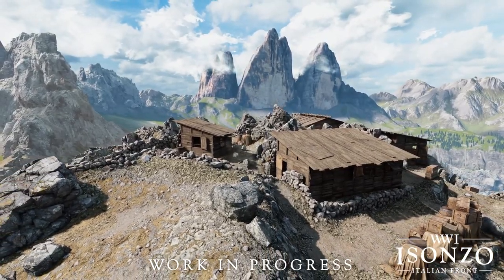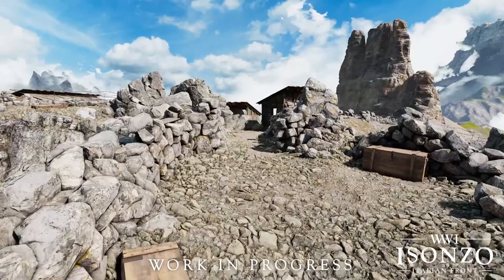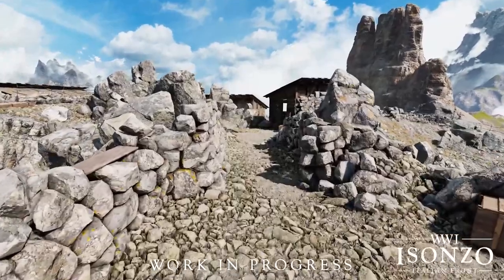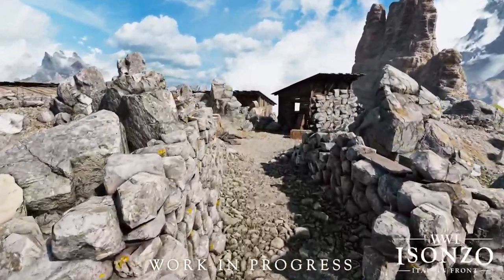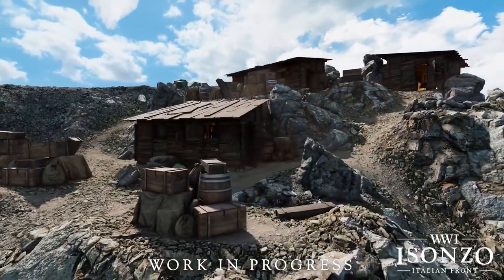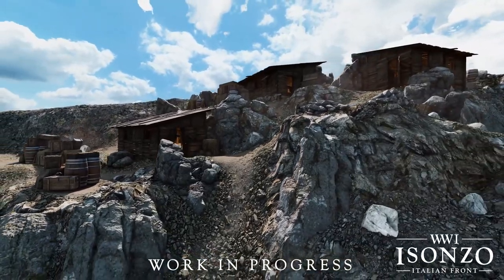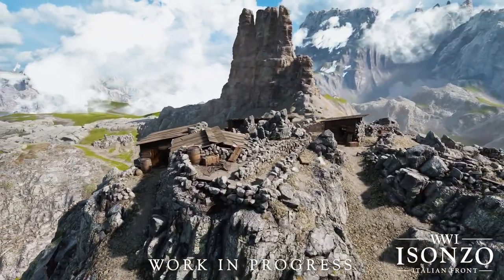There will apparently be lots of creative liberties for engineers to construct barbed wire and sandbags, but the Italians will have a very interesting buildable asset upon reaching this objective. They'll be able to build a mountain gun right outside of the last objective, but unfortunately this dev blog did not go into detail about the functionality of it, so as per usual we'll just have to wait to get more info on it.